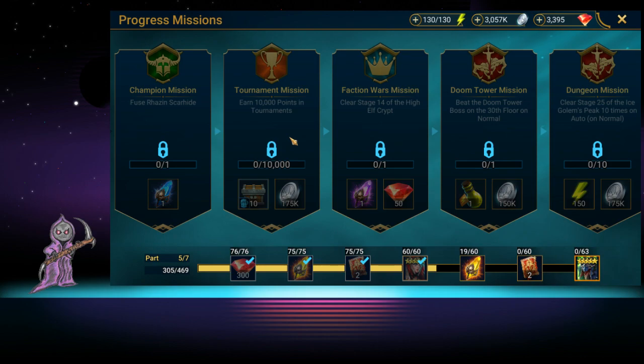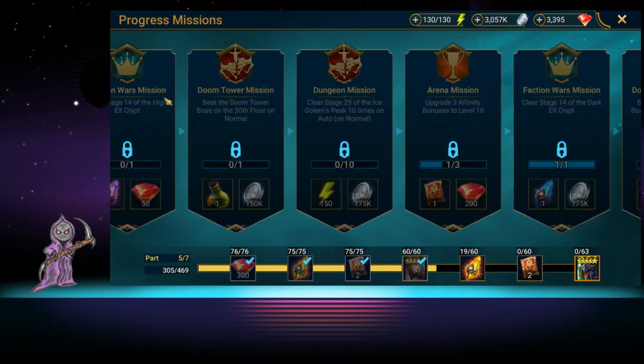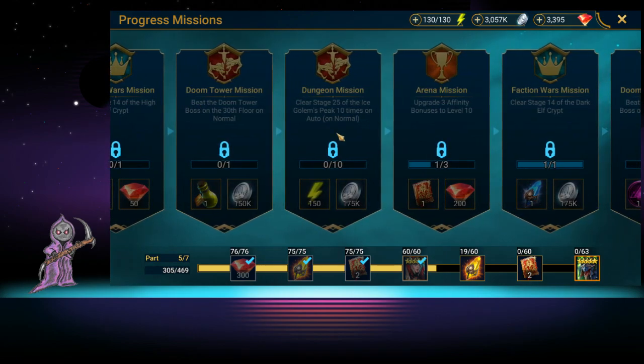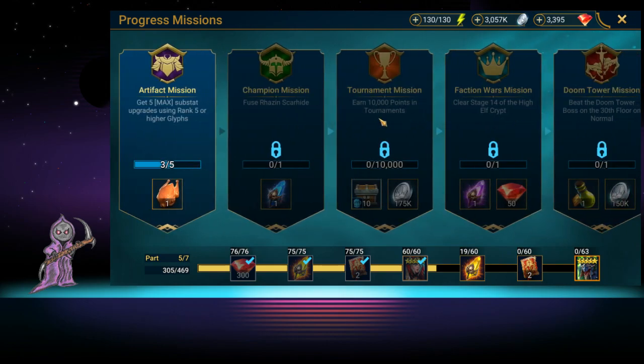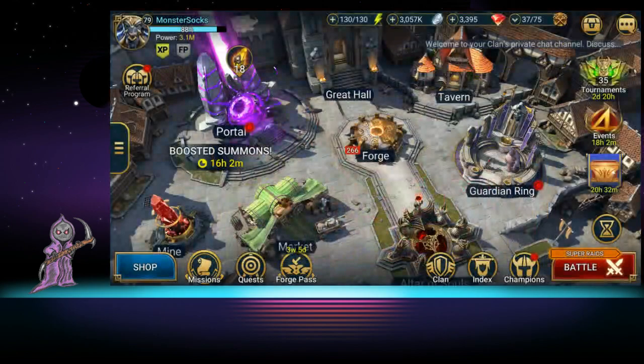Make sure you're doing every single mission you have regardless of how dumb it seems. Even if it uses half your energy to complete and you get double back — you're coming out net positive. It's also going to help you get to the next quest anyway. For example, right here I get an energy refill plus 150 for finishing two missions. Missions are very important for following through on to get the energy.